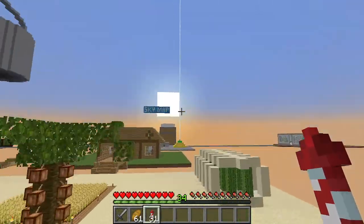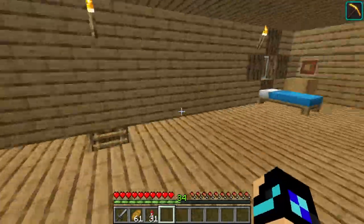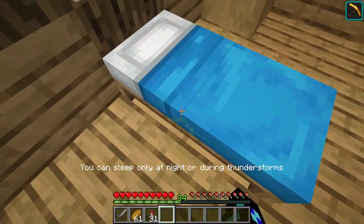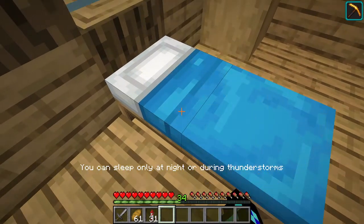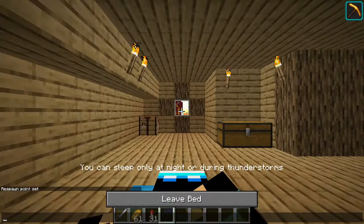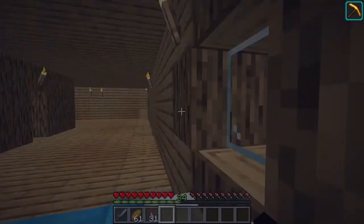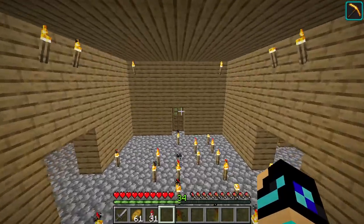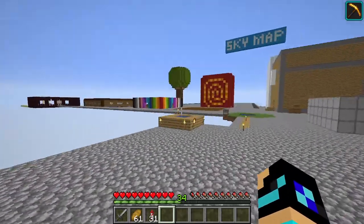It is nighttime again. We're gonna sleep and finally leave this area — there's a lot to this area. I like to sleep in the Sky Map to avoid mobs, because they just spawn everywhere. I did bring a sword with me just in case. Let's continue onwards and upwards towards new things — are we gonna go right or left? Let's go left.